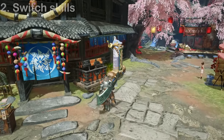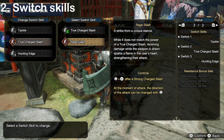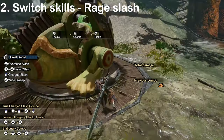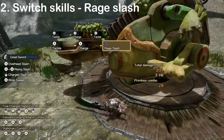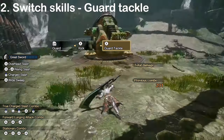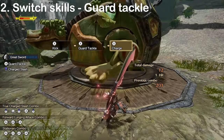The last moves we have yet to talk about are switch skills. If you want more in-depth information and comparison between these moves and their alternatives, make sure to check out our switch skill guide. The true charge slash can be replaced by the Rage Slash, which is unlocked after completing the hub quest called Grasp the Greatsword. The Rage Slash is also a charge attack, but unlike others, it can be unleashed in any direction by aiming with the left stick as you're releasing triangle. It also has damage reduction and hyper armor while charging, so you can't be knocked out of it by most monster attacks. Taking damage while charging the Rage Slash will make your attack do more damage. The tackle has an alternative switch skill called Guard Tackle, which is unlocked automatically while progressing in the story. Blocking an attack with it will let you instantly go into your strongest charged attack, be it TCS or Rage Slash.